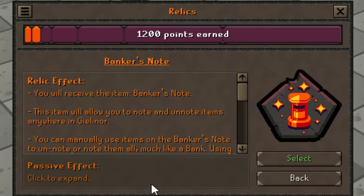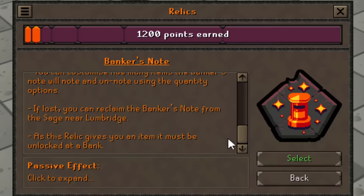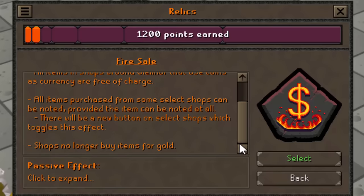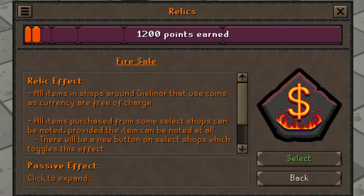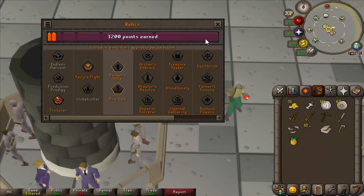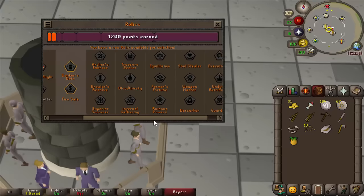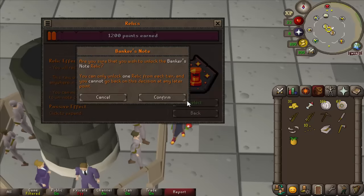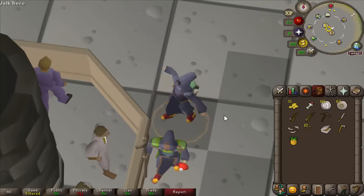This is a huge choice to make. Banker's Note means you can note items anywhere in the game and unnote them anywhere in the game, which sounds absolutely crazy. Fire Sale is also crazy — it's infinite gold, infinite GP to spend on whatever you want. The way I see it is Banker's Note is for the long term, Fire Sale is for the short term. My goal is rank 1 and to become the first person to unlock all the relic tiers — there are 8 tiers. So I'm going to go for Banker's Note. I might regret this and fall behind for the next couple of days, but I hope it shines through. I've locked it in.